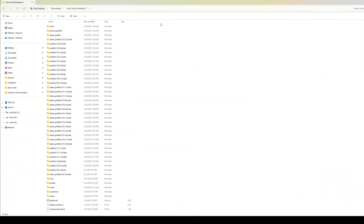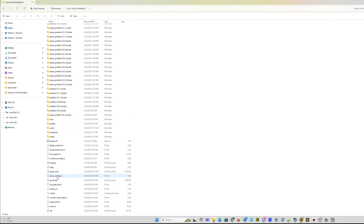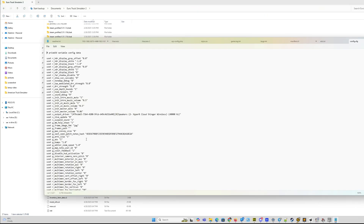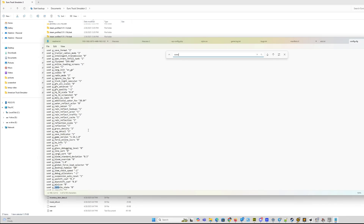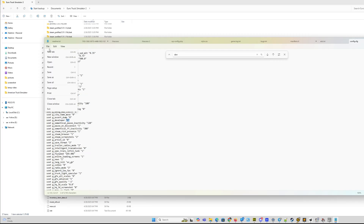You need to enable the console in the game. To do it, go to the American Truck Simulator folder — by default it's in the Documents folder on your computer. Find the config.cfg file and open it with a text editor. Find the g_console string and change the value from 0 to 1. Don't forget to save the file. To run the console in the game, press the tilde button above Tab.